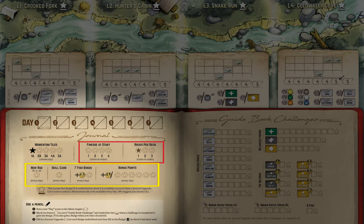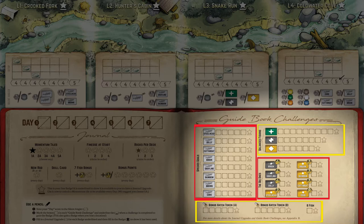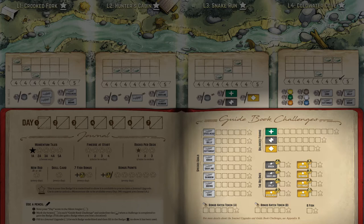The final section of your guidebook, on the lower right, is your challenge section. Through gameplay, you'll catch fish or collect bonus hatch tokens, or even land specific fish cards worth big points, which will unlock badges. Once you complete a challenge, you simply underline that badge and spend it in your journal to unlock and improve your fishermen.